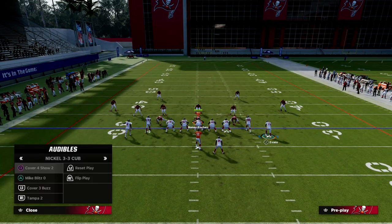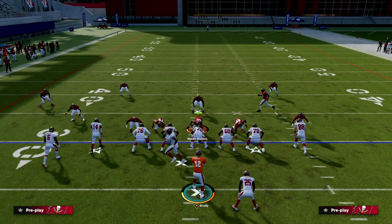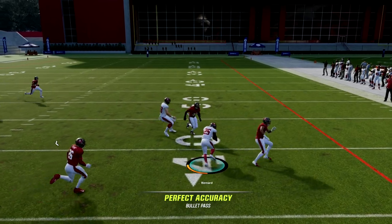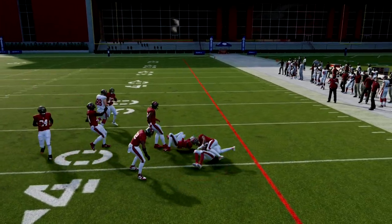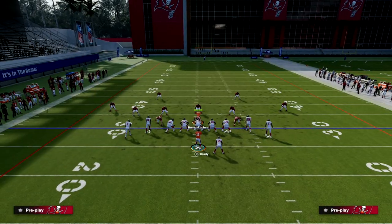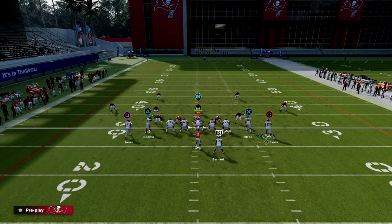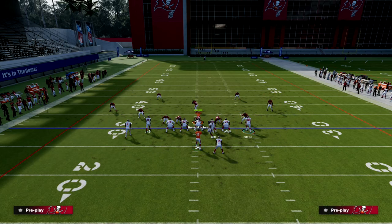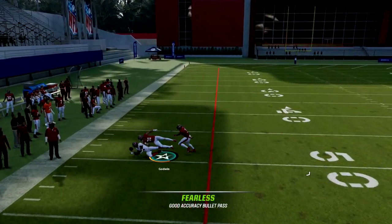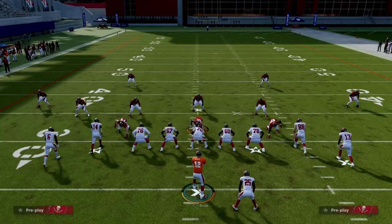In a man blitz, if I motion him to about mid-point, you see nobody is on the running back — you can play chess with when you snap it. Going back to match coverage: if you snap right here, it triggers that match coverage to change. So keep that in mind when running this play.